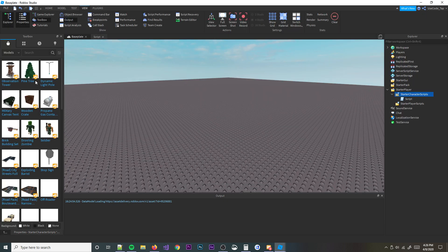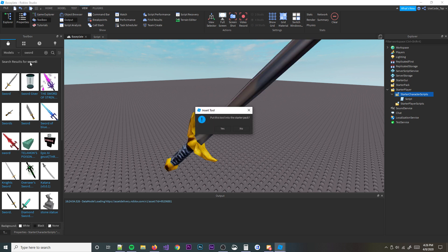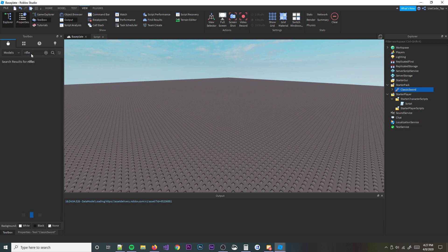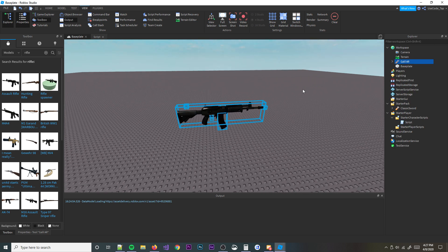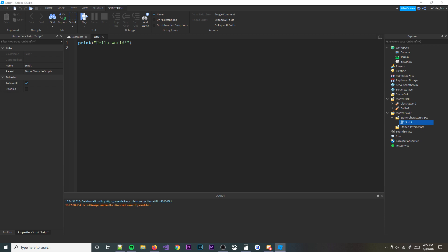We need to have some tools to drop. Let's get a sword, and then we'll get some other tools to test it out with — put it in StarterPack. Let's also do a rifle. Okay, perfect, looks pretty cool.